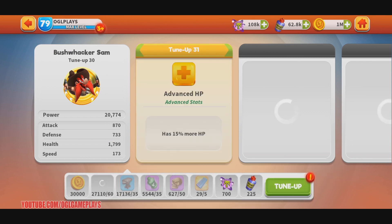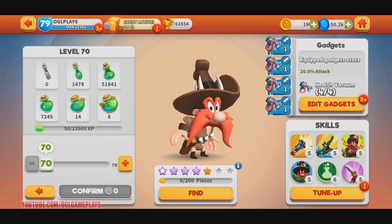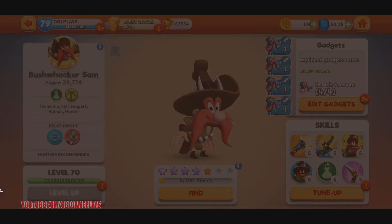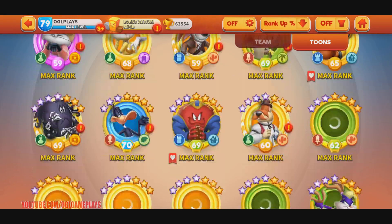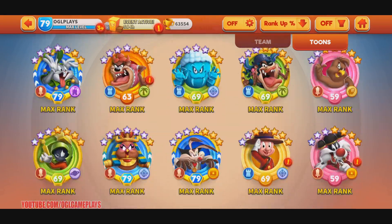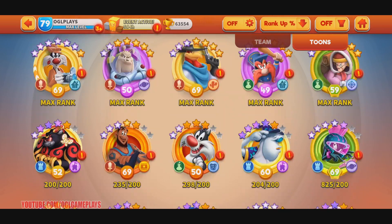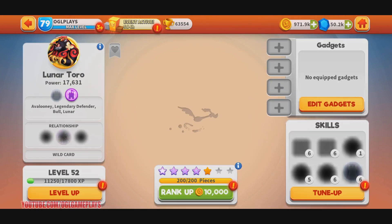You also get stuff for tuning up - let's level him up. I'm really low on money, one million only, but I should be able to do all those nice quests. Lunar Toro and LeBron - just doing this to quickly get those Year Three quests done.